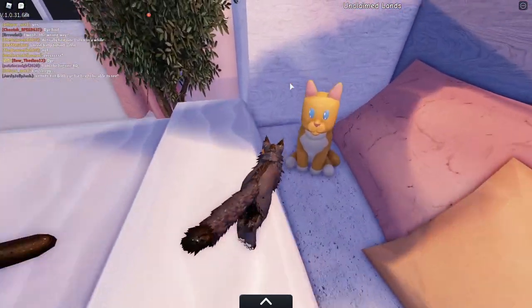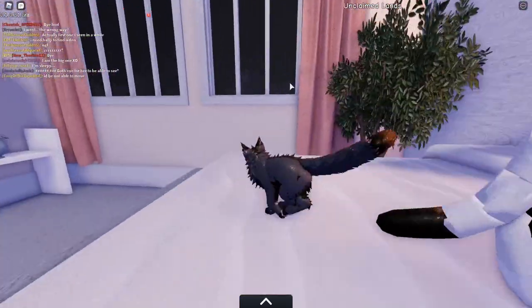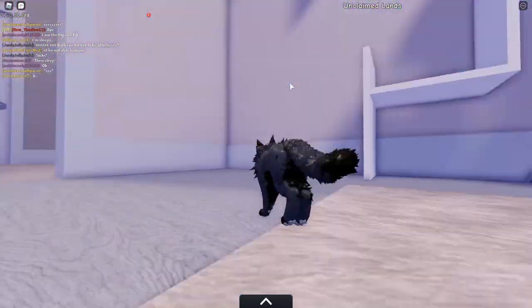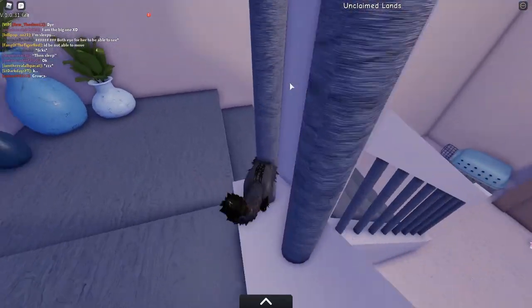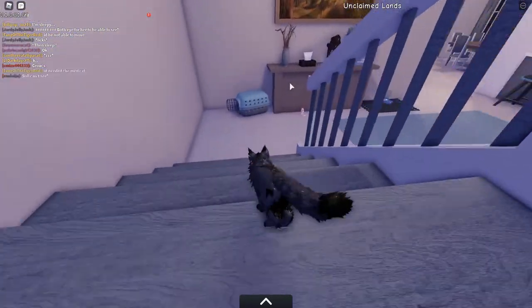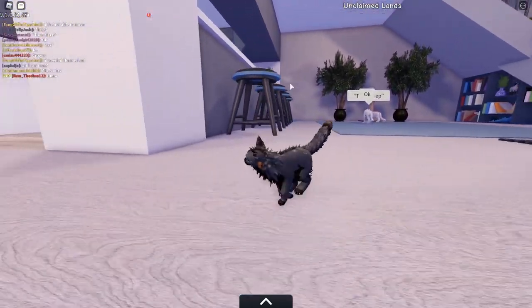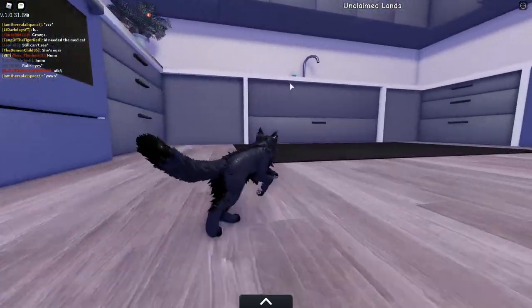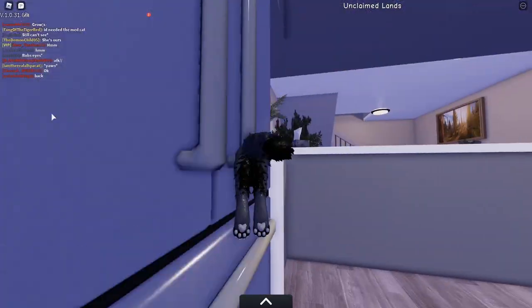Oh look at this room - it's got a TV and everything. Hello, little kitty! Oh yeah, we were in this room in the beginning but I didn't really look at anything. I like the architecture, I like the design. Getting stuck in the stairs - okay, sleep, yes! My cat loves to do another thing - can we get up here?